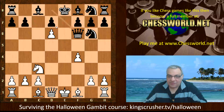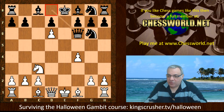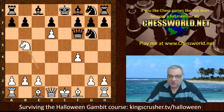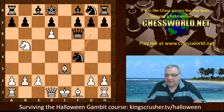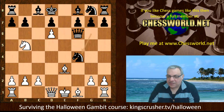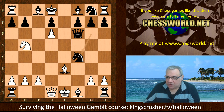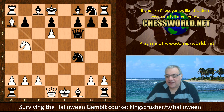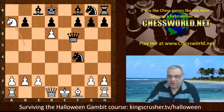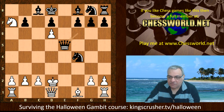Black tries to address all of these things with Queen f6, vacating the d8 square for the king. We have Knight b5, wanting to protect that d6 pawn as well as go to c7. King d8, then Bishop e3 is played. Black now plays Knight takes f4, setting a very interesting trap. White ignores the pawn on a7 and plays Queen d2. If white dared play Bishop takes a7, then rook takes a7, Knight takes Queen, e5 check — and this is nasty for white.